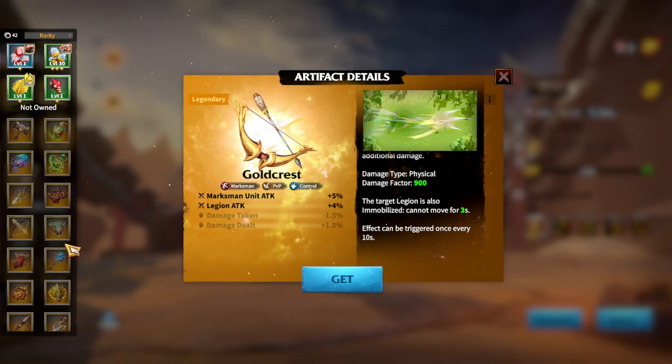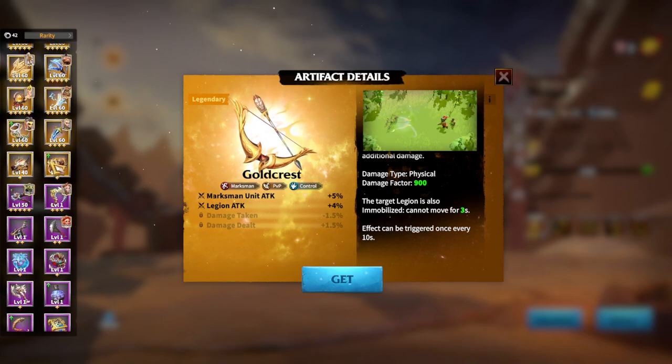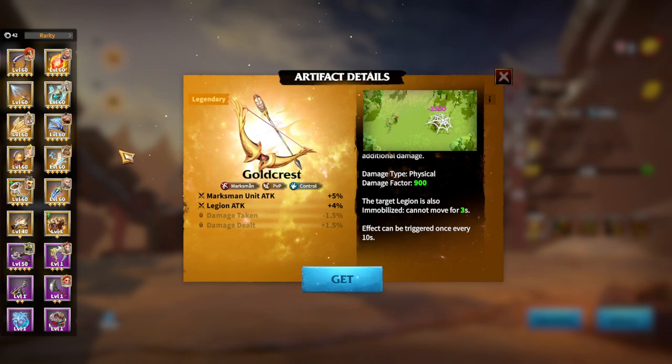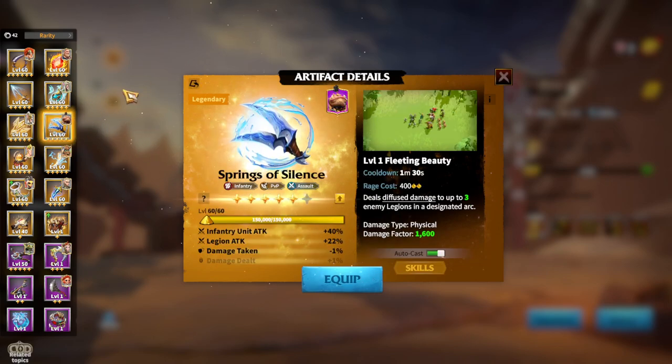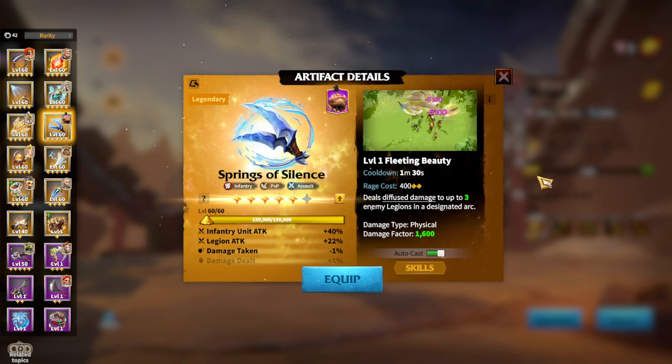For the Universal artifacts for Infantry heroes, first of all is Spring of Silence. Universal ones you can get from the normal chests. In general, Infantry has two types of artifacts: attacking artifacts and defensive artifacts. From my own observation, Infantry attack artifacts make you very not tanky, which means you are going to die pretty fast.